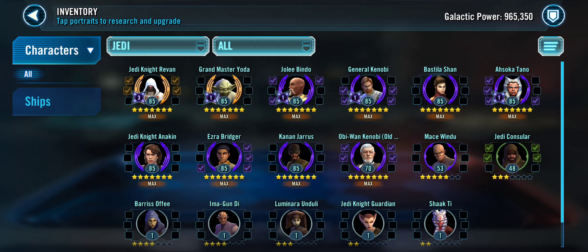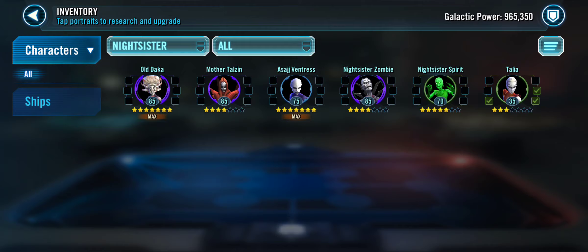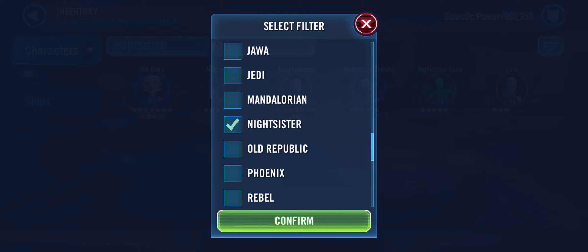Jedi Knight Revan, Grandmaster Yoda, Jolee, and Bastila — quite good. You'd probably throw in General Kenobi in there instead of Qui-Gon Jinn, but you don't use Old Ben in there — you use regular Kenobi in there, which I'm fine with.